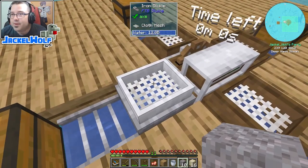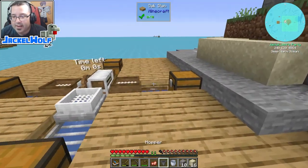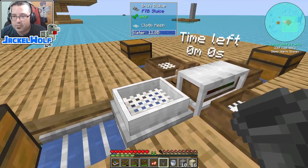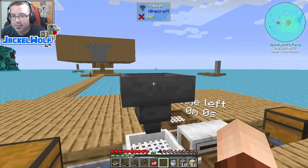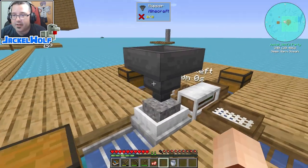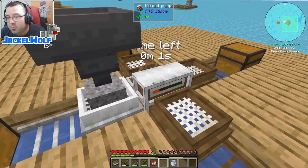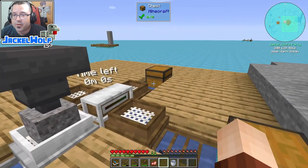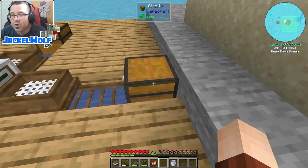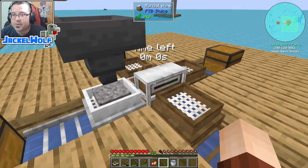A simple method for inputting into the iron sluice is to use a regular vanilla hopper — five iron ingots with a chest in a crafting table. We place that right on top of the sluice, throw the gravel in there, throw the sand in there. This will now automatically feed items into our sluice, and we can sit here with our manual pump and pump water into it. If we set up all four with hoppers and they're all iron sluices automatically depositing items into chests, this becomes a very easy way of collecting resources.